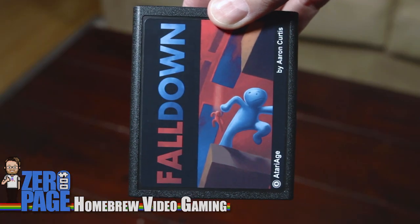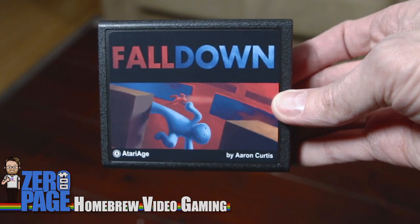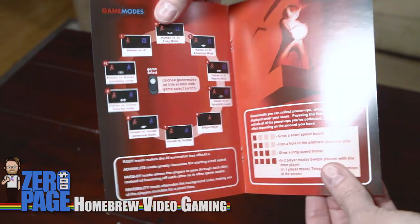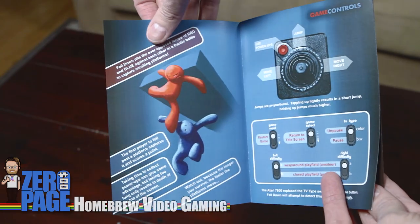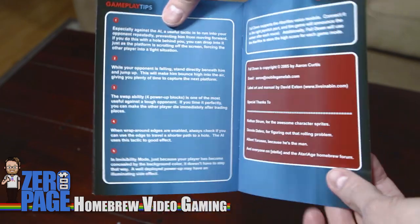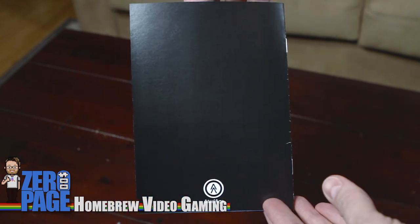This one I've been looking forward to — Fall Down. This is a two-player game, or you can play against the computer. It's a platformer but you're going down platforms. You can't go too fast or you'll go off the screen, and you can't go too slow either because you'll go off the screen on the way up. We're actually going to be playing it on this Friday's show, which is why I'm doing the unboxing right now. By Aaron Curtis — very looking forward to that.